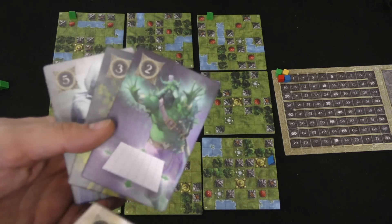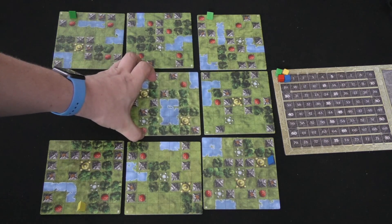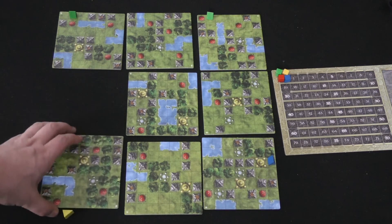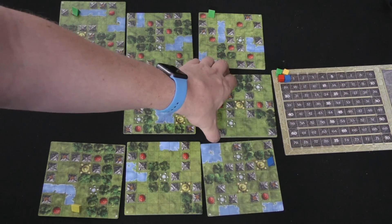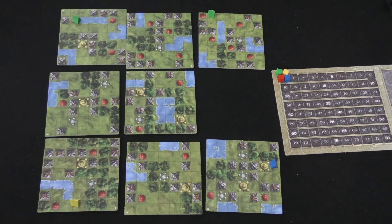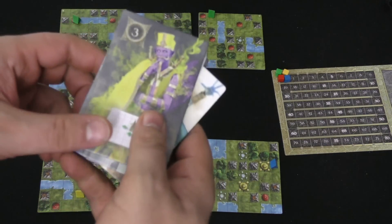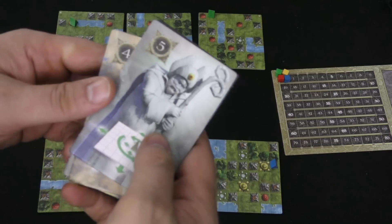Number two has the opportunity during their turn to move one of the boards into the empty space — they just slide it in, no rotating. There's always four boards next to any empty space, so you can move any of those four. Whoever has number three can take one of their camps on the board and move it one space. Whoever has number four can rotate one of the boards 90 degrees in either direction. And whoever has number five can do any of those things — move a board, rotate it, or move a piece.